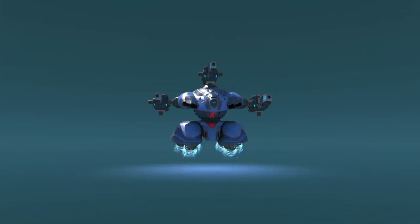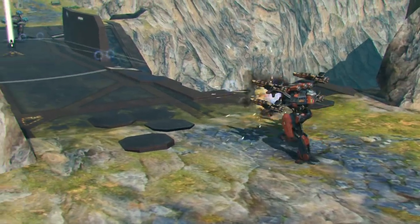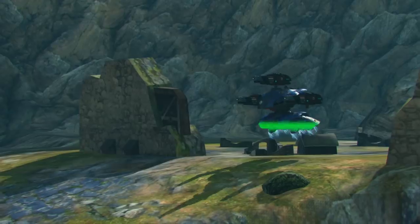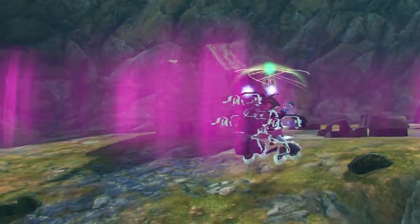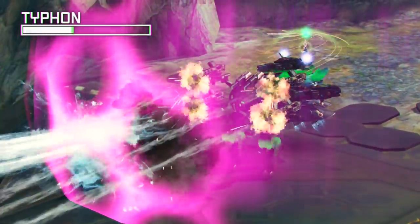No teammate can run far enough from Dimitr's support. Take this Brave Typhon — it goes for that beacon no matter what and naturally comes under heavy fire. That's where Dimitr's ability comes in handy. Dimitr teleports to the Typhon and covers it with an impenetrable Absorber shield.